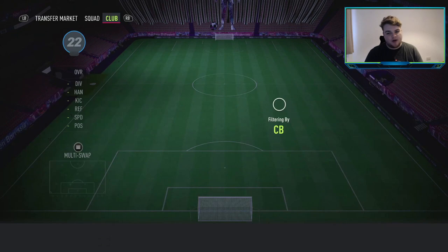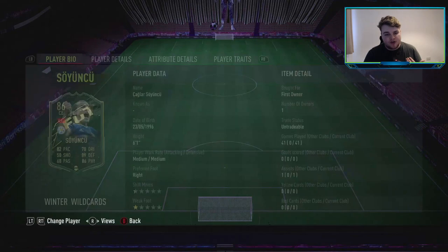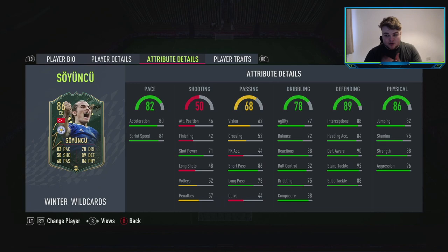We'll look at the centre-back partnership now. The first is actually going to be someone I have in my club, so we'll flick through and add the nice colourful card in. That's Söyüncü — I packed him when he was only 50k; he's now up to 83,000 coins on the market, and I'll say all these prices are for Xbox. I've had 41 games with him and he's probably one of my favourite centre-backs in the game. He has 96 aggression with 88 strength, with good awareness in his interceptions, and his agility for a balanced centre-back is very good.